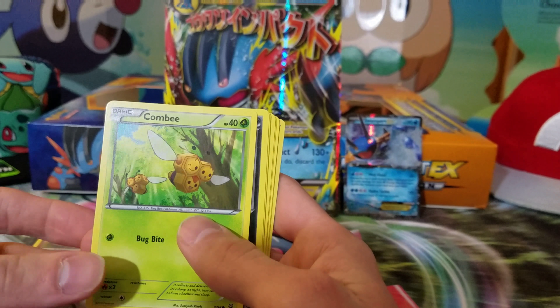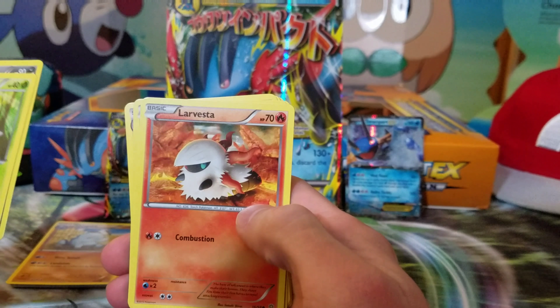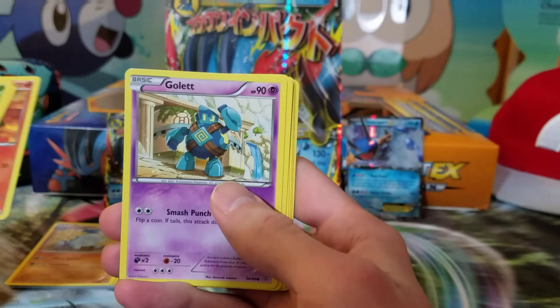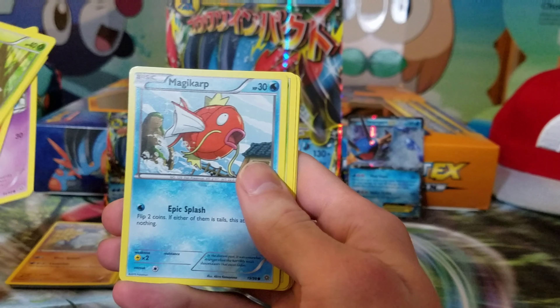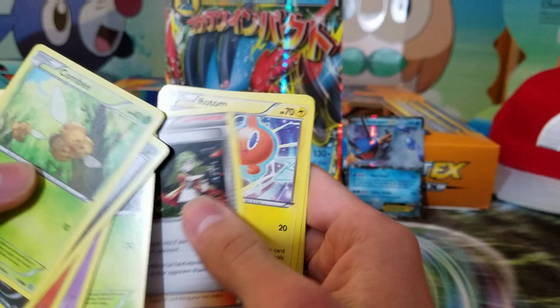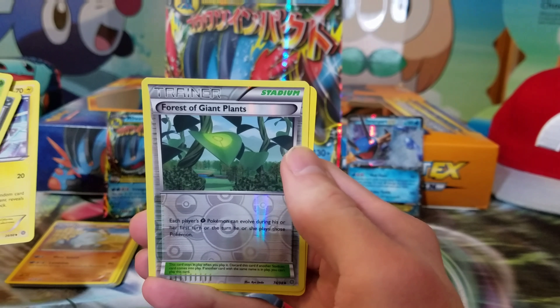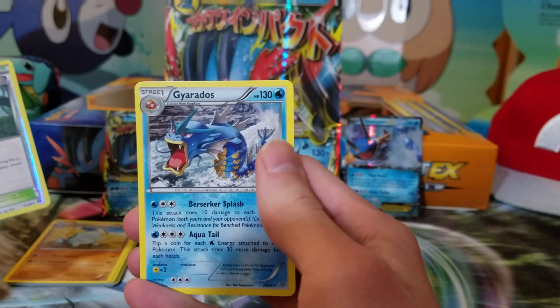On to the second Ancient Origins pack. We have Combee, Malamar, Larvesta, Golett, Magikarp, Gloom, an Ace Trainer, Rotom, a reverse holo Forest of Giant Plants, and the rare is Gyarados.